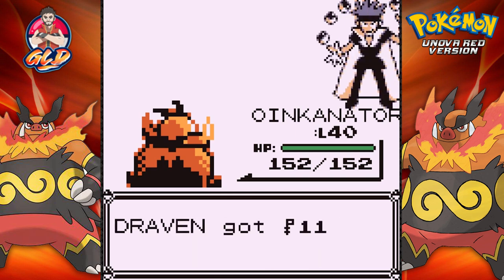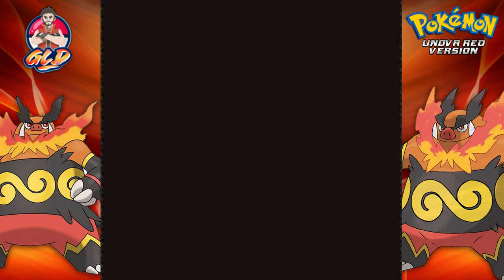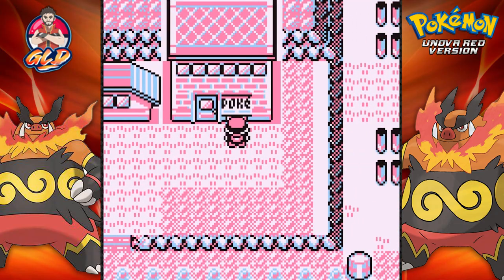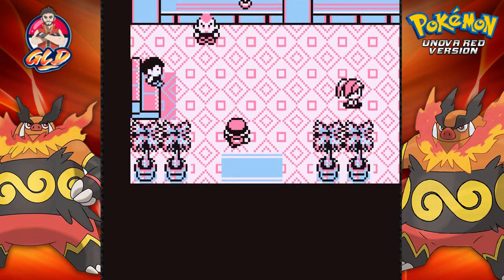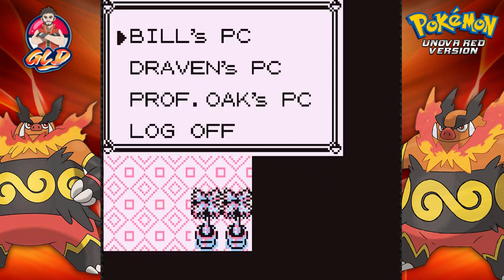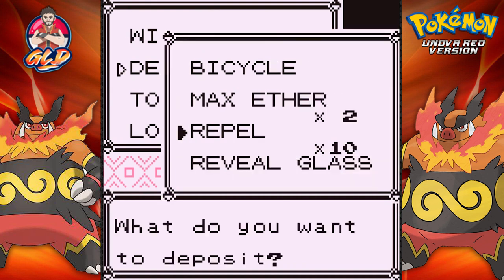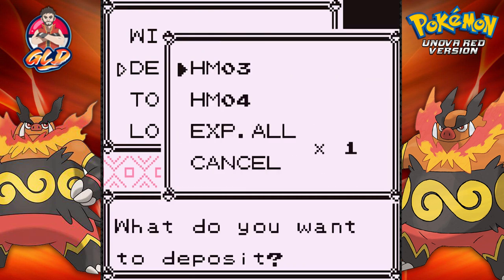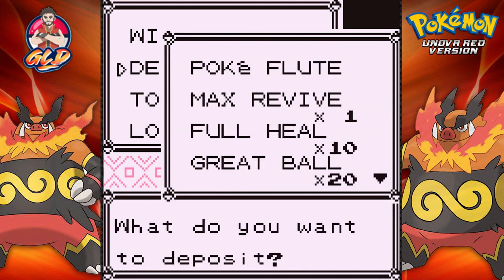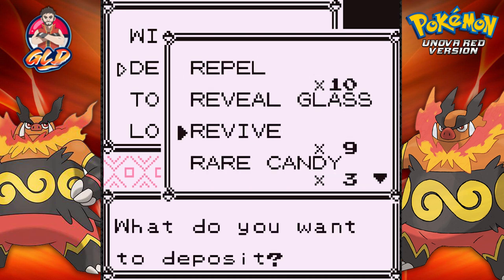I need to get rid of the experience all. In our last episode too, we actually got ourselves HM03, HM04, experience all, and a whole bunch of items in the Safari Zone.